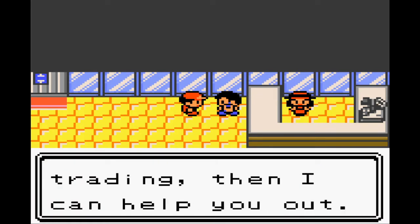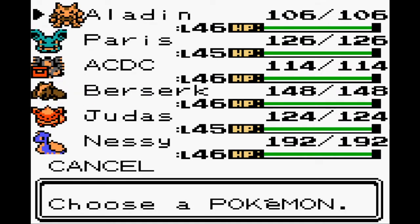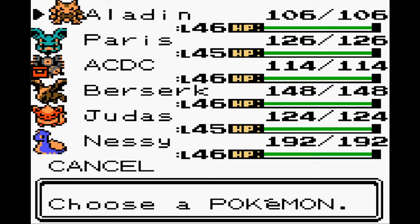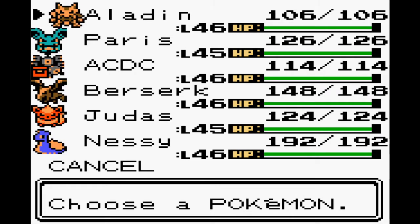I'm the trade-back guy. If you have a Pokémon that evolves through trading, I can help you out. Now, if you've got a Pokémon that evolves with an item, such as Scyther or Steelix — I think those are the only two in this game — then you have to hold the item when you do the trade.